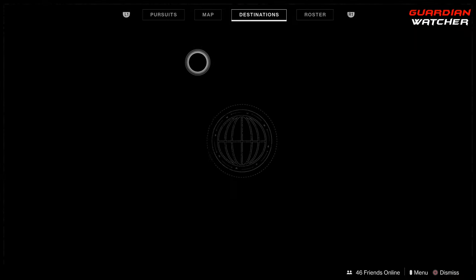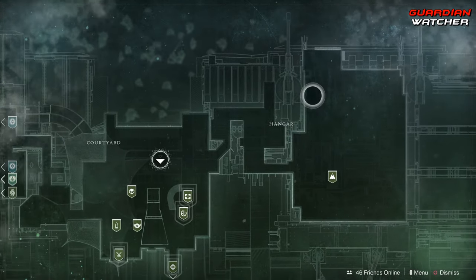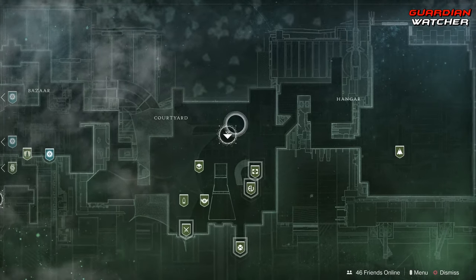Xur is located on the Traveler, in this little area over here, in the hangar. Let's go find out what he has this week.